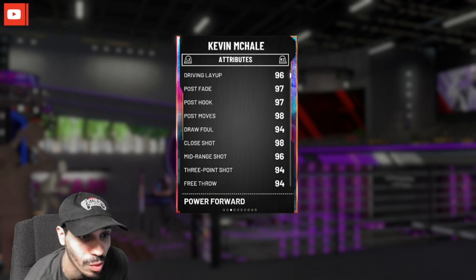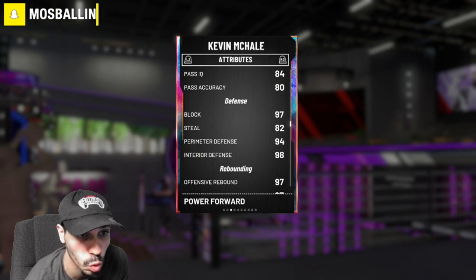Quick First Step is on gold, Range Extender is on gold. He also has Dimer on gold, Pickpocket gold, Interceptor gold, Tight Handles gold - so some little things are gold, not Hall of Fame. Just things to remember: 94 three-ball, 96 mid-range. What are we gonna be doing with this card? He's got 85 ball handling, 97 block, 82 steal, 94 perimeter, 98 interior, 97 rebounding.